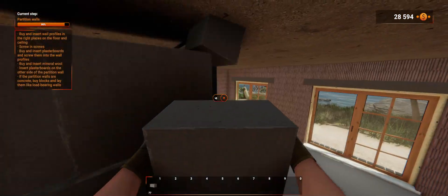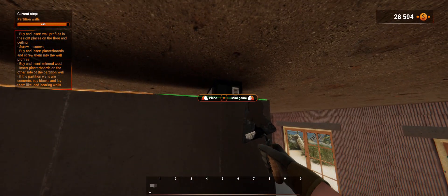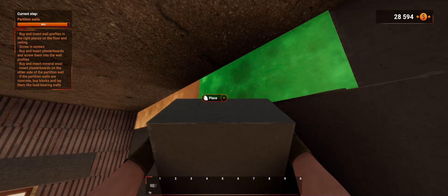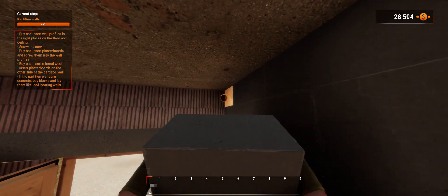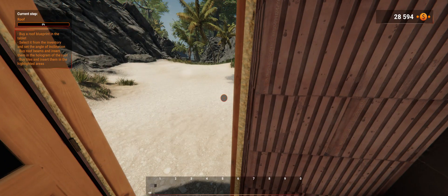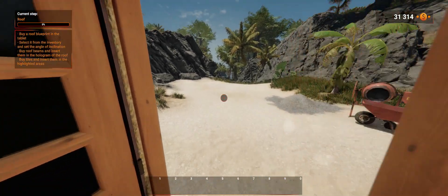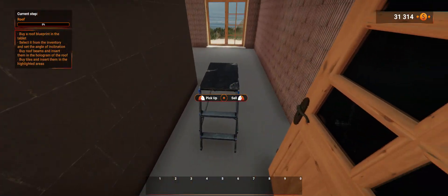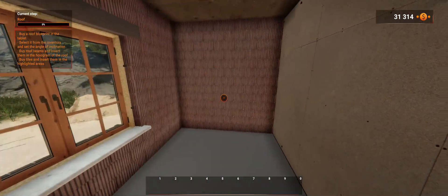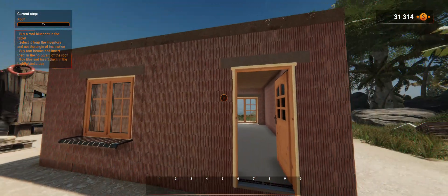I think we can sell the blocks here, I think we're done. I think we're pretty much finished on the inside for now. Let's see what they want us to do next — buy a roof blueprint in the tablet, we're gonna buy that first.